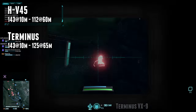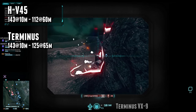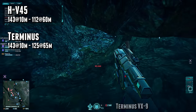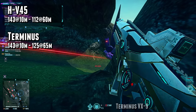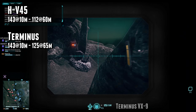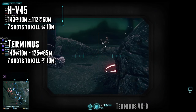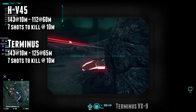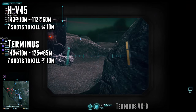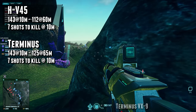The HV45 deals 143 damage at 10m, then drops off to 112 at 60m. Contrast that with the Terminus, which deals 143 damage at 10m and drops off to only 125 damage at 65m. What this means is that both have a 7 body shot kill at 10m, or to 15m with softpoint ammo equipped, but the HV45 drops 2 tiers of damage over its falloff distance instead of the 1 that comes for the Terminus.